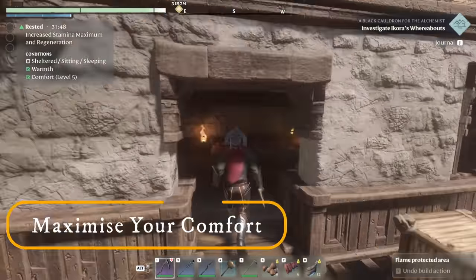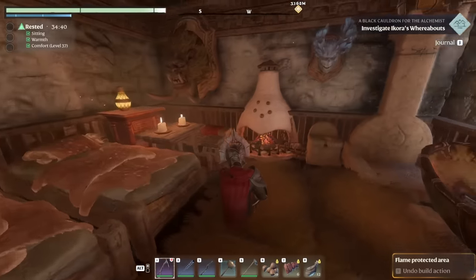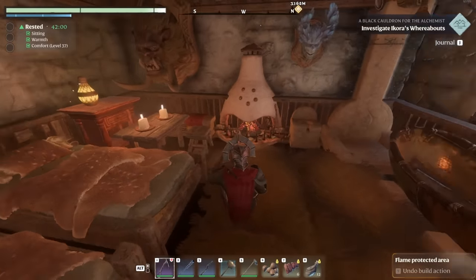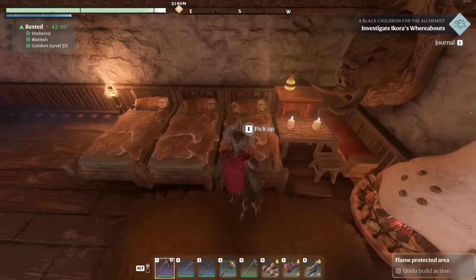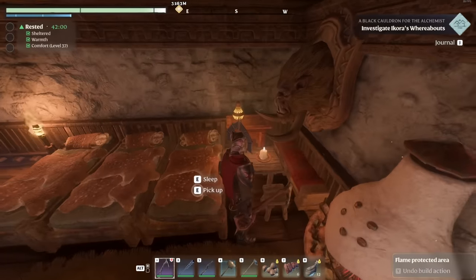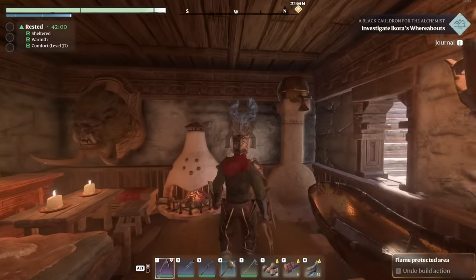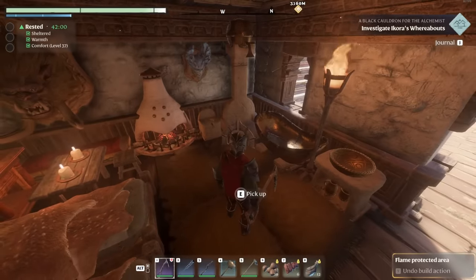Another really important feature is maxing out the comfort level you can for your current point of progression. You want to make somewhere with a fireplace that gives you warmth, then put as many comfort items in that location as you can. Things like the bed, the table, chairs, the dresser, lamps, the bench, bathroom-type furniture, heads on the wall, and rugs all provide some sort of comfort bonus.